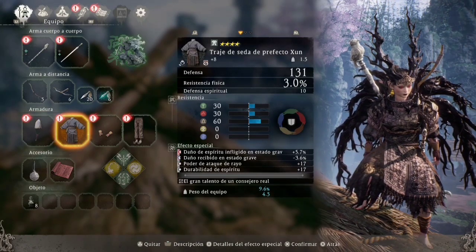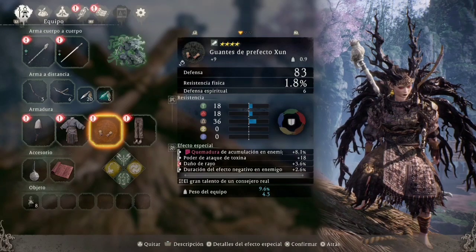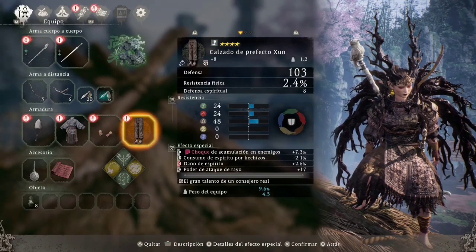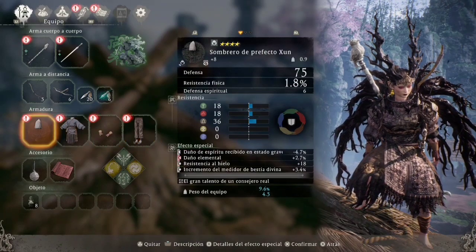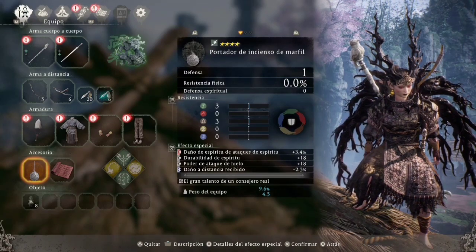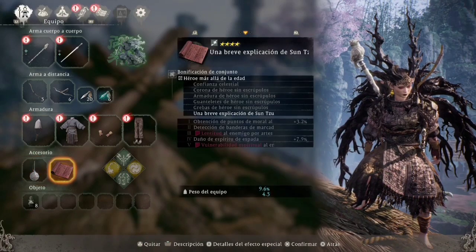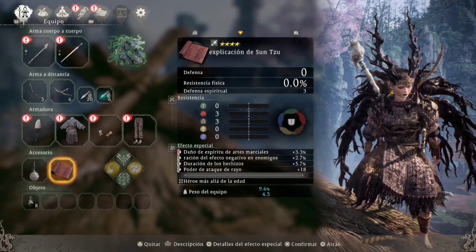Vamos a buscar siempre ataque de rayo o de toxina ya que llevamos virtud del metal. En el casco llevo daño elemental, que es crucial para cualquier build. Llevo ataque de rayo en casi todas las piezas ya que vamos a estar siempre embullendo el arma en ataque de rayo. Lo más conveniente es que todas las piezas lleven daño elemental, porque nuestro espíritu nos dará un porcentaje de daño elemental.